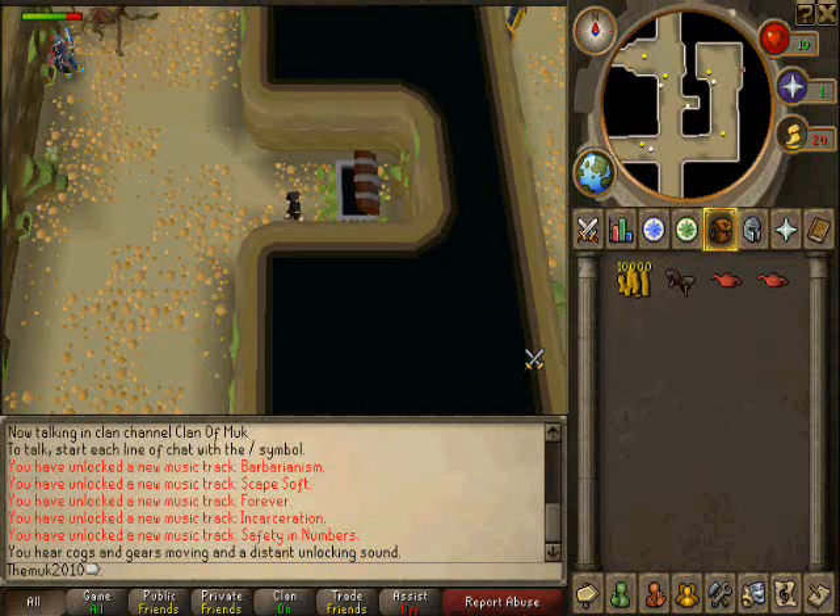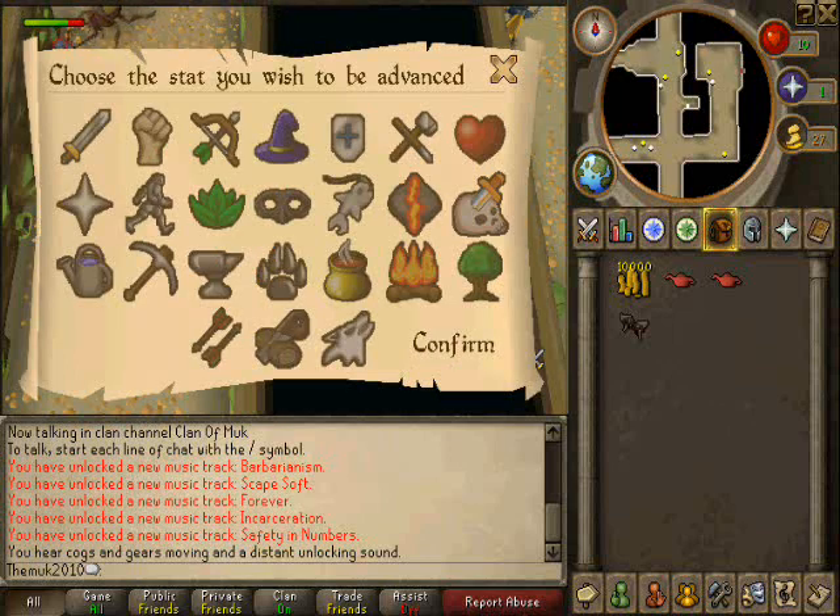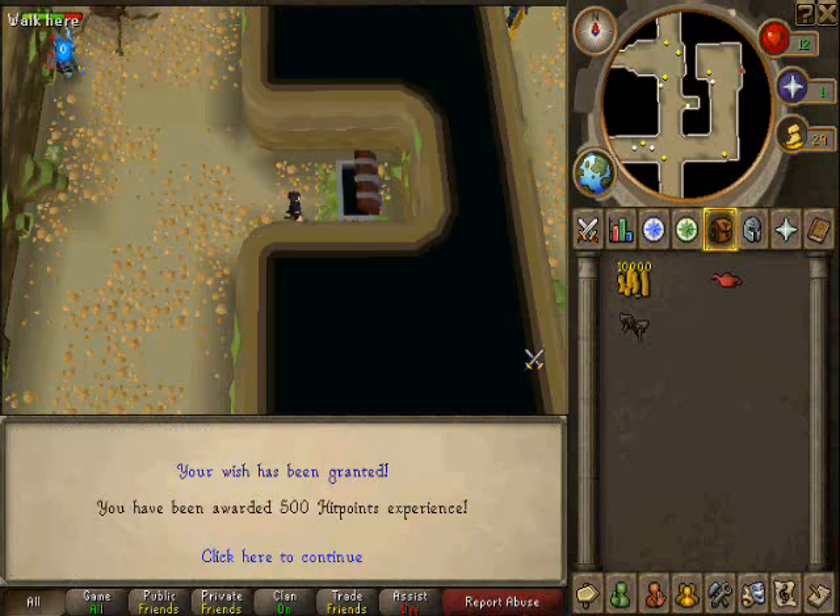But these are the rewards: 10,000 GP, some safety gloves — they look okay — and two experience lamps. I'm going to use those on HP. Yeah, HP is pretty good.